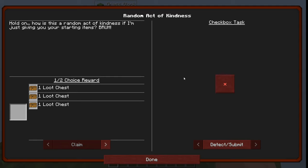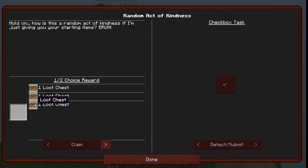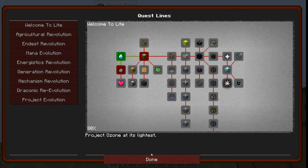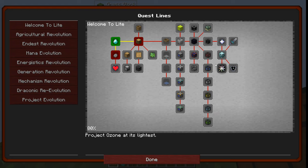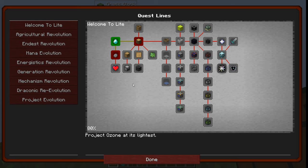It's like a starting items check — detect, go back, claim. We're gonna get a diamond, a torch, and a sapling, and we can select our first loot chest. I usually do the middle one but we're gonna try and break it up, so for now we're gonna take the bottom one. Our goal for the series is to finish each and every one of the quests. This page is gonna be mostly easy if you've played modded before.